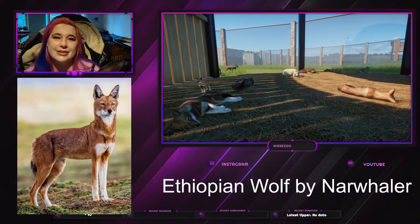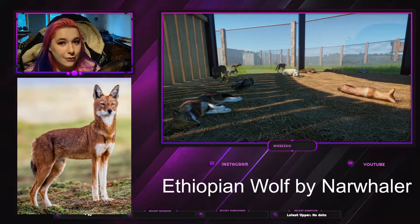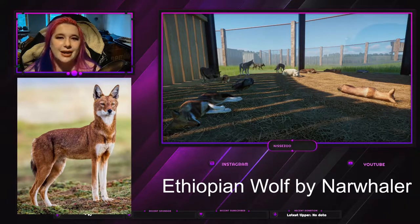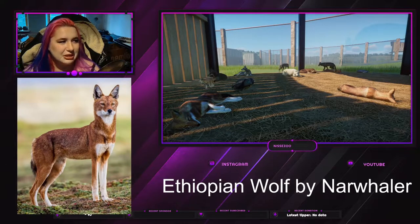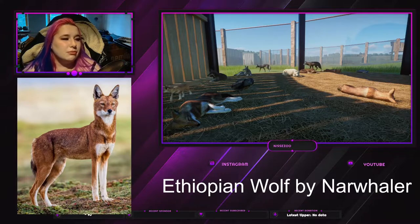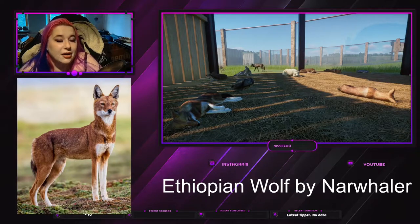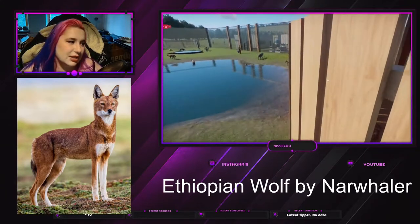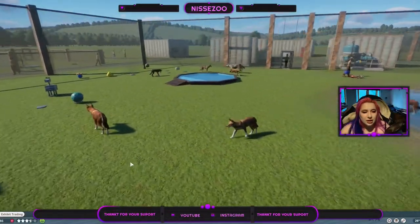Hey everyone, welcome or welcome back to my channel where I play Planet Zoo. My name is Nisse and today we're going to take a look at the Ethiopian wolf, brought to us by Narwhaler. It's this beautiful orangey wolf that kind of reminds me a little bit of a fox, but I think it's because it seems so thin — it isn't though, it's because it has short hair.